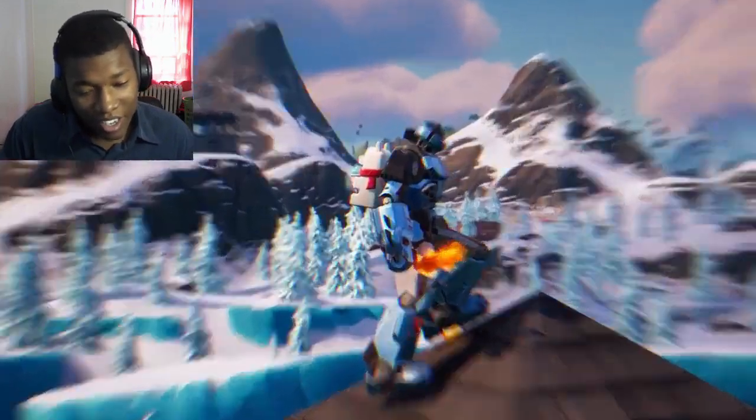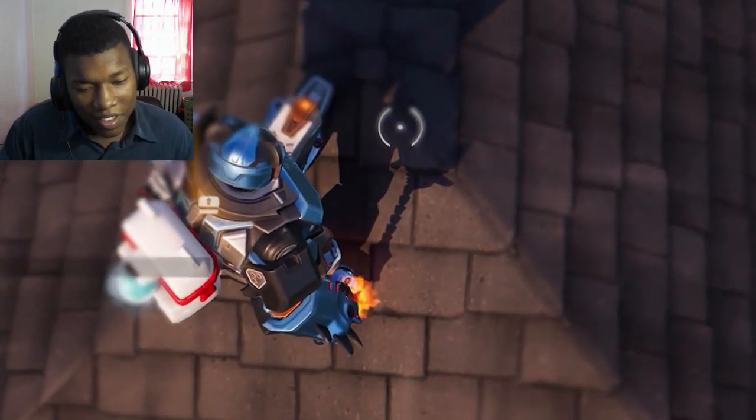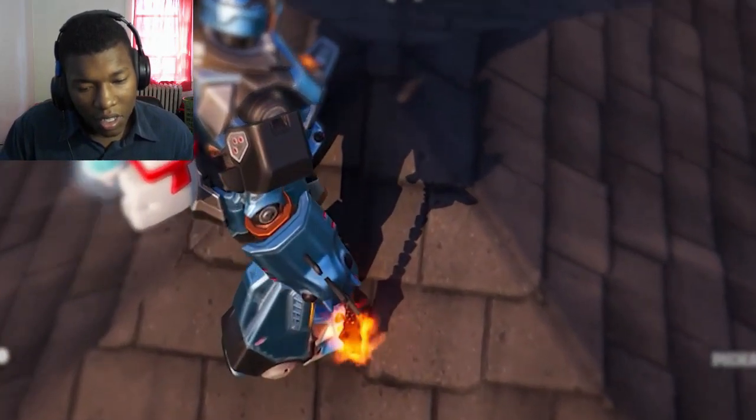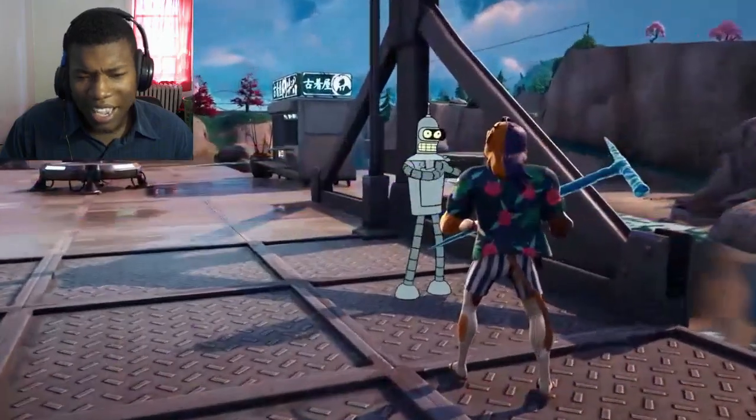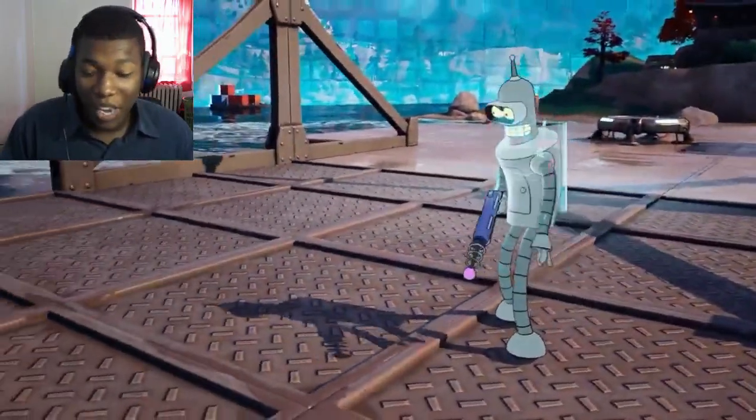One of the most realistic features in game could only be seen in certain items. The Fortnite team is really smart — you ever notice that fire doesn't cast a shadow? Well, that's because flames in real life are the same. It's an incredible level of detail. I didn't even know that.